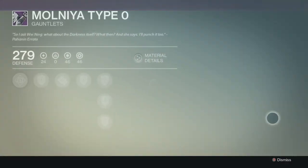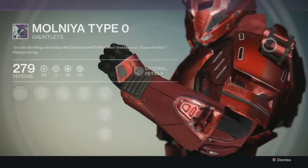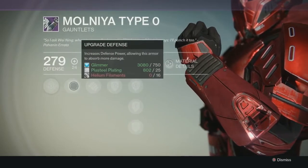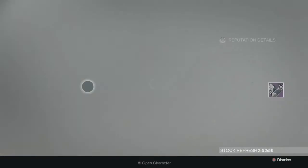Now we'll look at the Molnia Type O. I like this one — it looks pretty cool. It's got this stuff on the sides; it looks like something from Halo. And it gives you auto rifle loader and impact induction — melee reduces your grenade cooldown.